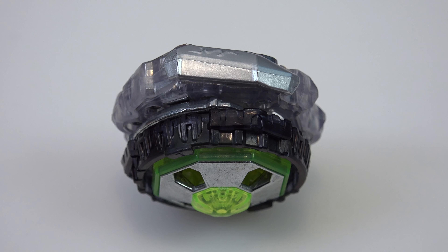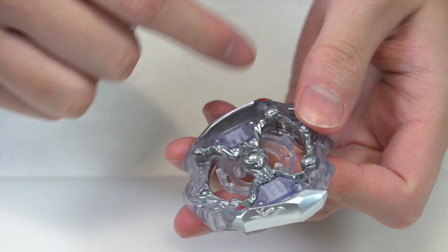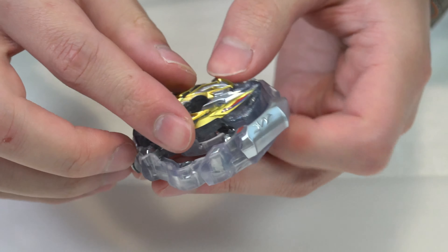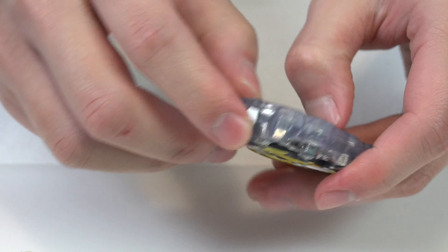Naka Odin originally being an attack type paired with this stamina driver is a bit strange. The weight system in GT is actually quite impressive — it's a cool design. It's like the predecessor of the whole armor gimmick in DB.